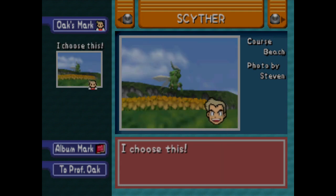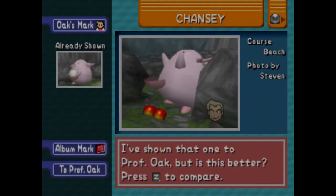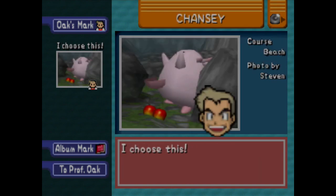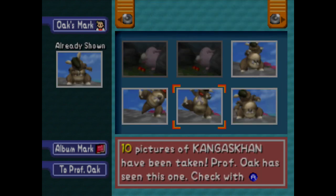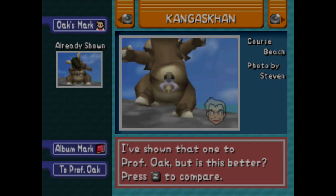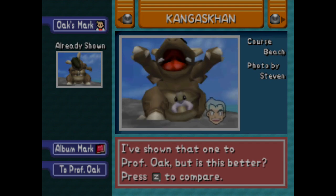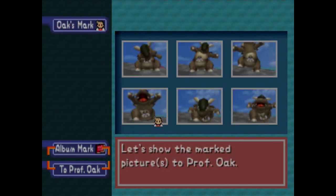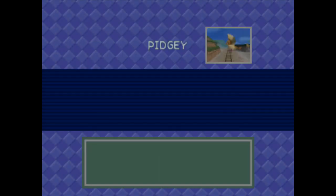I think that's the one we want for Scyther. Chansey — I think it's this first one. What can I do with the Kangaskhan? I already got a really good Kangaskhan picture. I'm going to save that one — I like that kind of pose to it. Let's go to Professor Oak and see what we can get here.